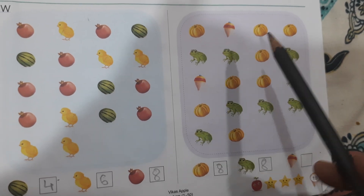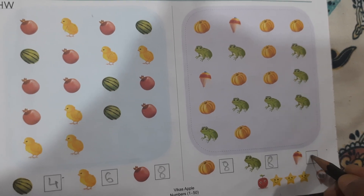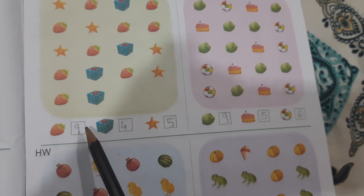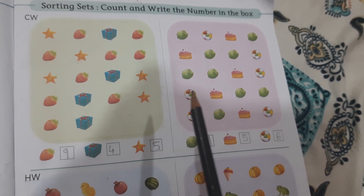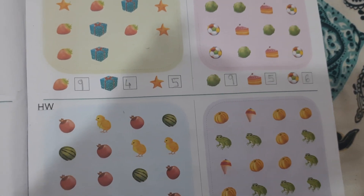1, 2, 3, 4, 5, 6. 9 strawberries, 4 gift box, 5 stars — okay? So this is sorting sets. Thank you.